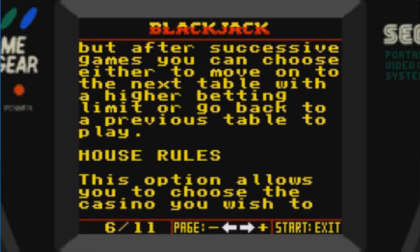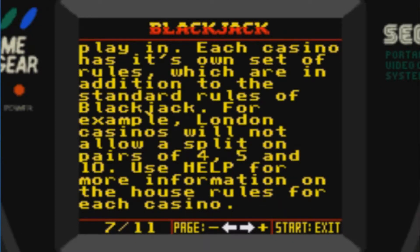This option allows you to choose the casino you wish to play in. Each casino has its own set of rules, which are in addition to the standard rules of Blackjack. For example, London casinos will not allow a split on pairs of four, five, and ten. I didn't know there was any of those differences — not that I'm an expert Blackjack player, but I just didn't know. Use help for more information on the house rules for each casino.